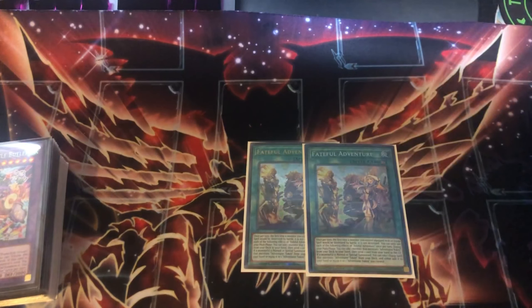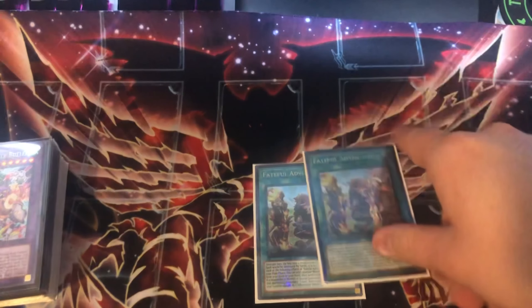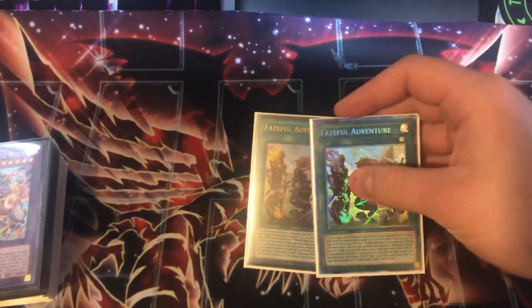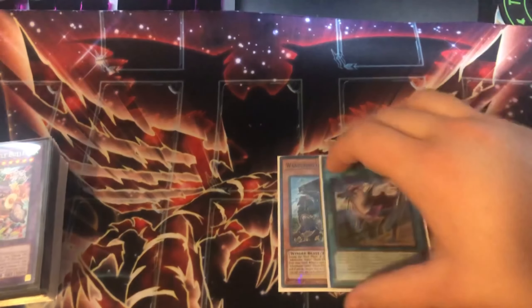We have two copies of Fateful Adventure, which is a little weird. The reason we're playing it is because it really helps your grind game — a lot of times your adventure engine gets stopped, so it's a good way to continue playing the next turn with your Right. Also, if you have Fateful plus a Prank Kid, you can play through Ash, and you get a search for an extender you can use on the next turn. The card is actually really nice.